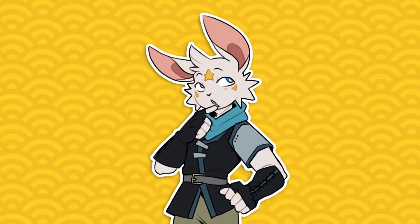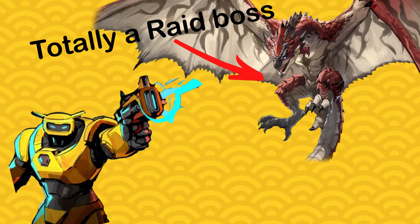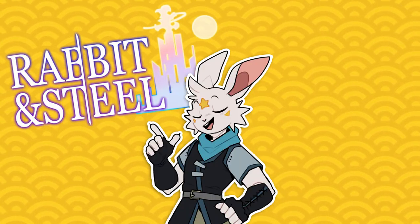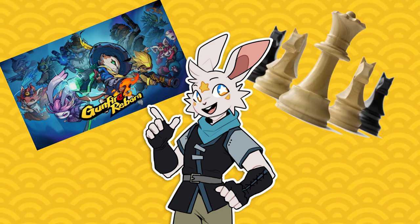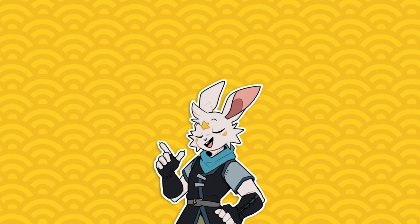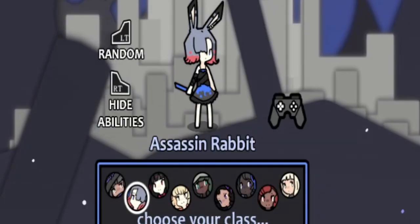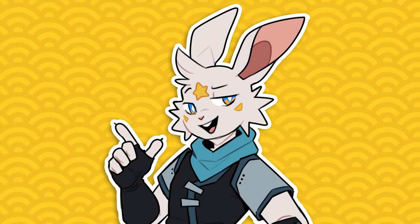Ever wondered what it'd be like to face off against an epic MMO boss in a roguelike game? Rabbit and Steel takes that concept and runs with it, delivering a unique blend of intense action and strategic gameplay, just like your favorite raid boss. After going through the game for over 15 hours, I've encountered every boss and unlocked almost everything, so let's take a look at how this game's unique take on the genre measures up.